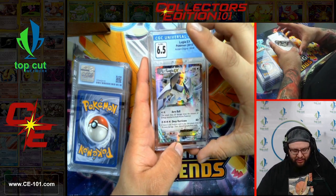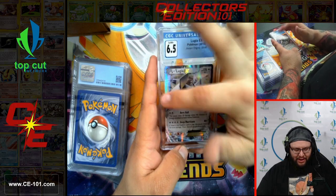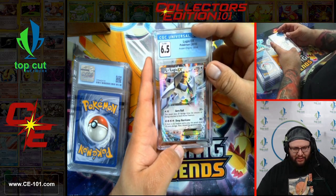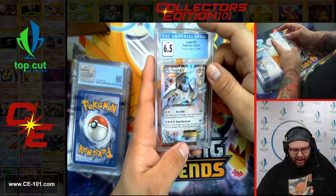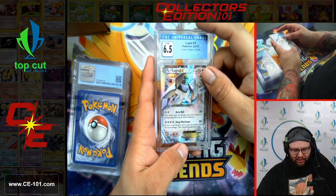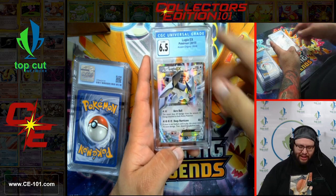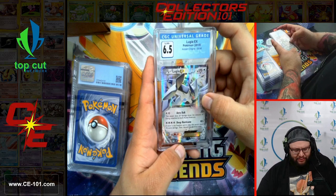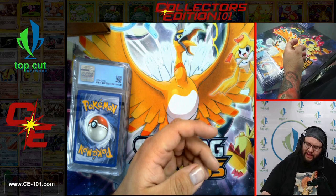Another Lugia EX — the good old X-Ball Lugia. Kind of mimicking back to the Darkrai with the similar ability that Mewtwo EX had. This one was Arrow Ball, just for Double Colorless — basically the same thing: 20 damage times the number of energies attached to both active Pokemon. Arrow Ball was definitely the big hitter on that guy.